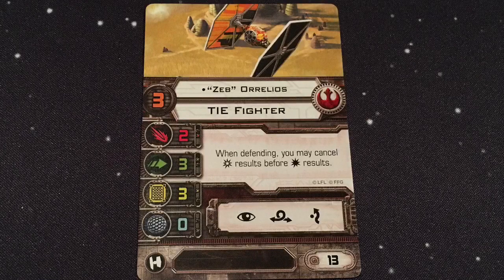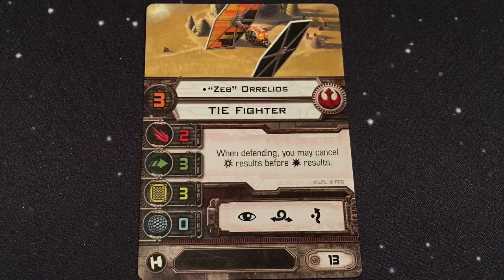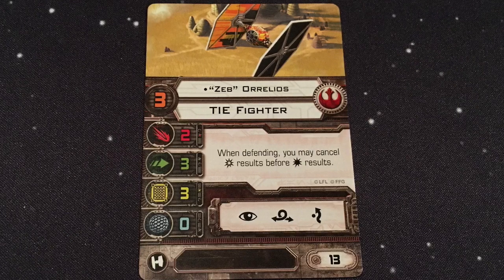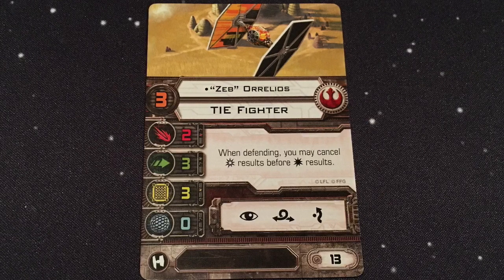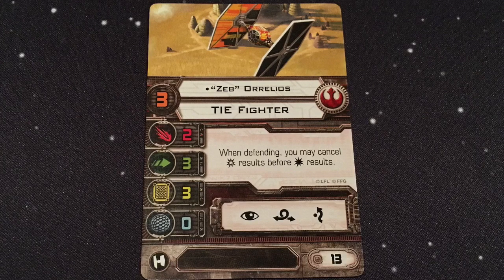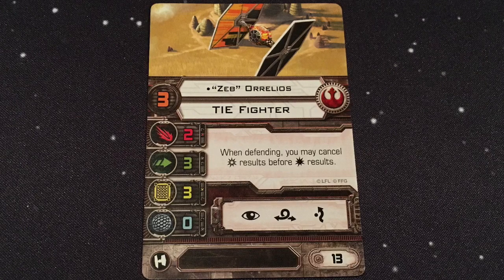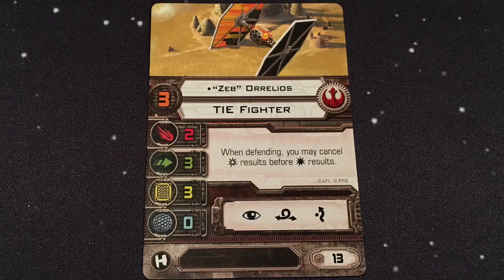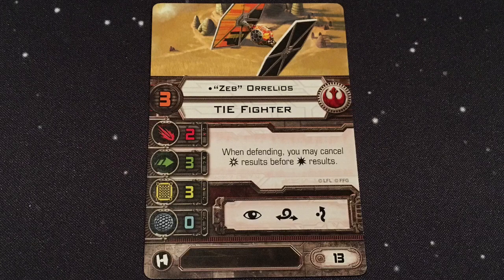Finally, the last pilot. All these pilots are unique, so no generic Rebel TIE swarms are going to be possible. We have Zeb Aurelios coming in at a pilot skill of 3, 13 points. He has the same ability we've seen on the attack shuttle: when defending, you may cancel critical results before normal hit results. Not a bad ability. He's inexpensive — only one point more than the Academy pilot for the Imperials and has a higher pilot skill. And of course he can take the title we're going to see coming up.